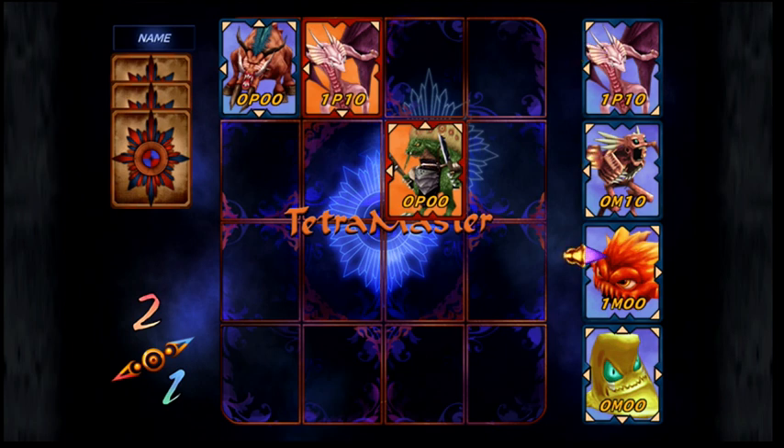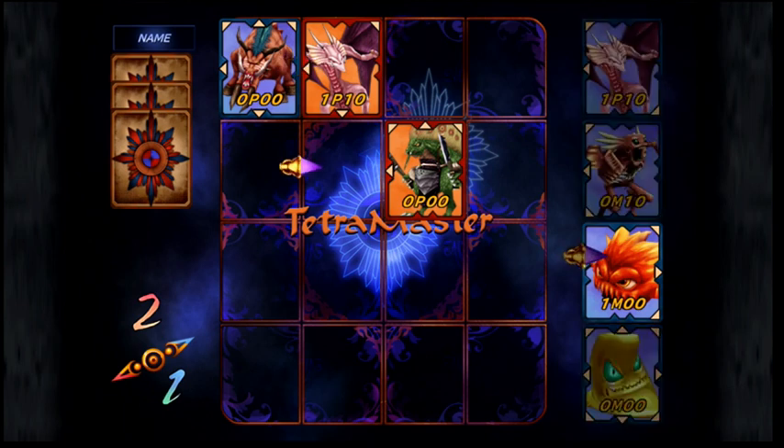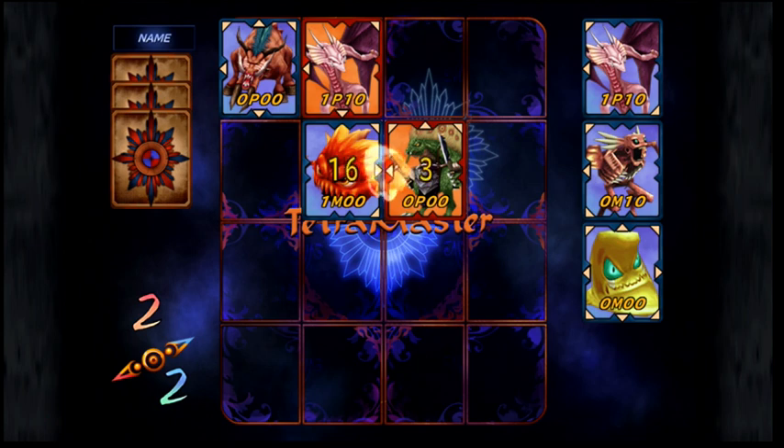Now I'll show you how you fight in this game. If you look at the lizard she placed — the card on the bottom right — it has an arrow on its left side. I'm going to take my bomb and place it here, so it will contest that lizard's left arrow with my bomb's right arrow. And my bomb won.